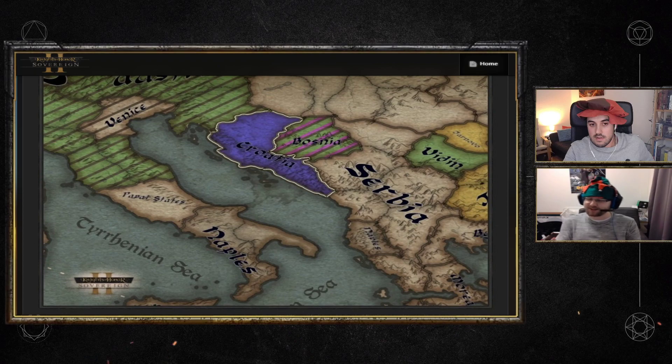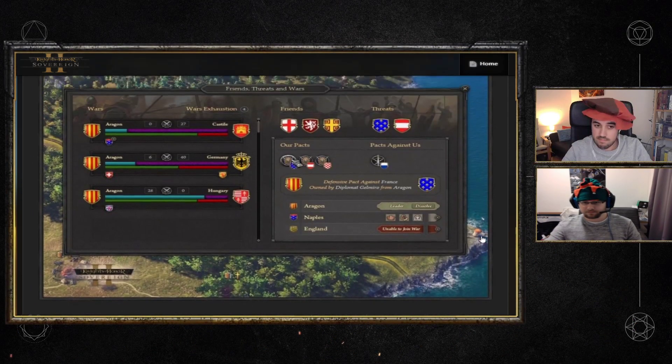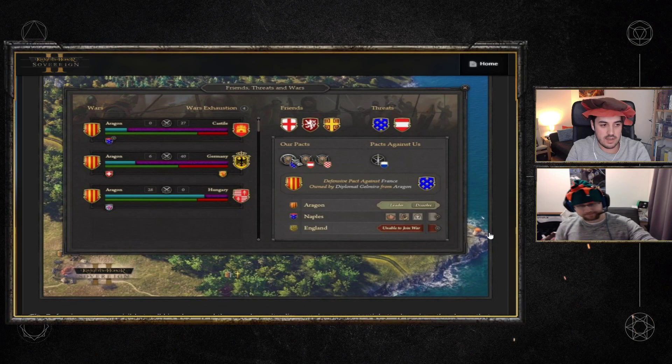When they answered that question on stream, they didn't seem very hot on the idea. The main nature of defensive pacts — being public, like NATO — is great because nobody wants to attack someone in a big public alliance. But the idea of secretive pacts as an additional optional feature with pros and cons is something we'd still like to see as a more advanced option.